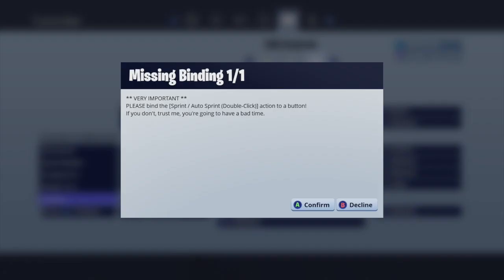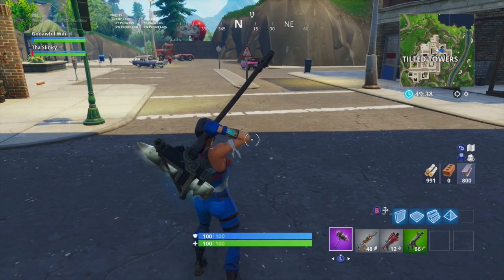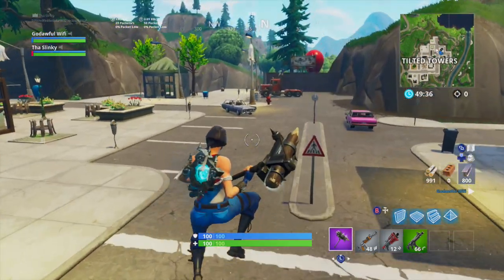One last thing: when you click B, it's going to say missing binding — that you're missing the sprint. Trust me, just decline it. If you confirm it, it'll cancel everything. So decline that, and trust me, everything works perfectly fine.